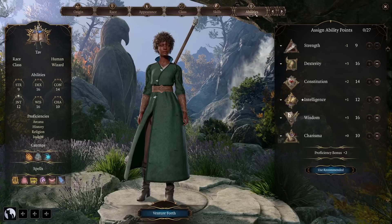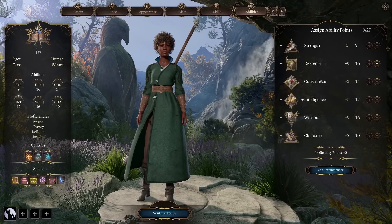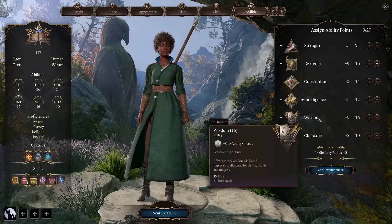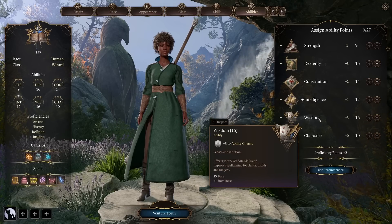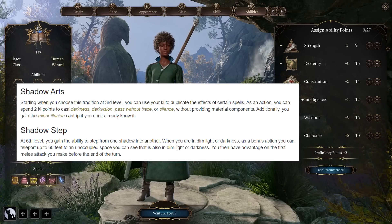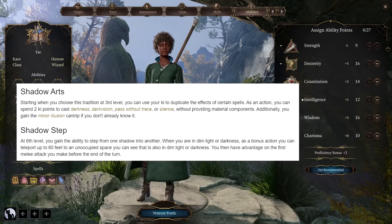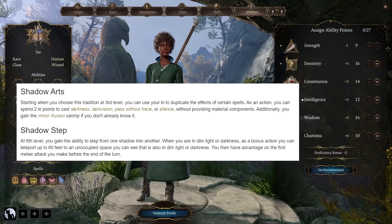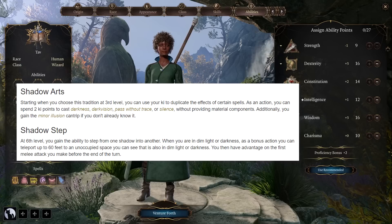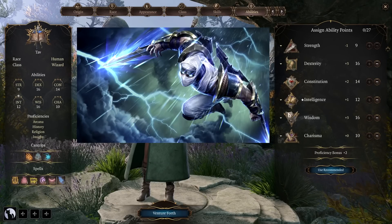When the monk becomes available, the shadow subclass will be the most viable for our roguelike archetype. You'll still want to pump dexterity, but wisdom will also be very important as it raises our armor class through unarmored defense. Shadow monks will be our ninja-like characters, able to cast spells like darkness, darkvision, pass without trace, or silence starting at level 2 by spending ki points. At level 6 we will most likely get shadow step, which lets you reposition through the shadows and makes you even more mobile in combat.